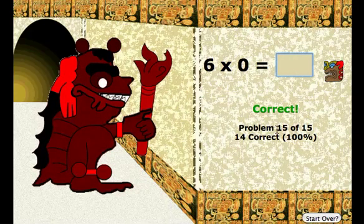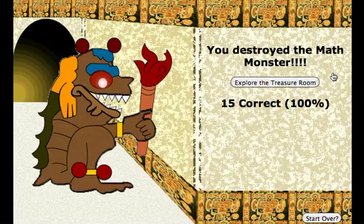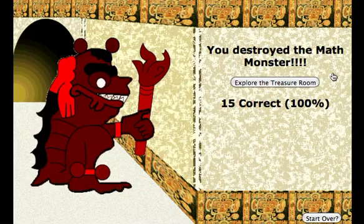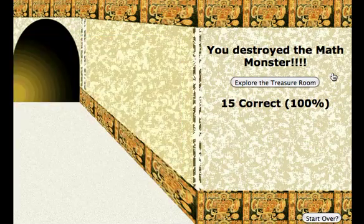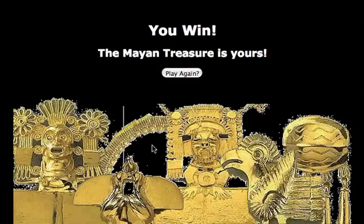If I get this right, I've gotten all fifteen right, and I can earn the full Mayan treasure. Six times zero is zero. And my math monster has been destroyed — look at him blow up. Now I can go explore my treasure. You see all the Mayan treasure that I have earned. Look at all that gold. That's how you play Defeat the Math Monster.